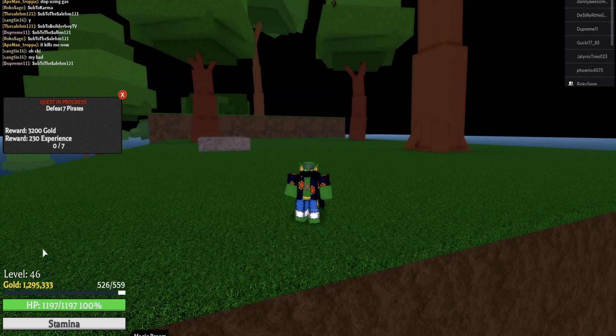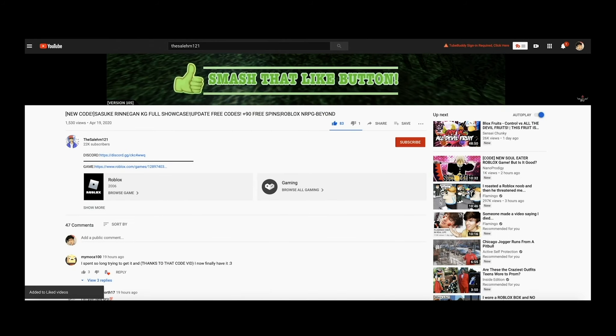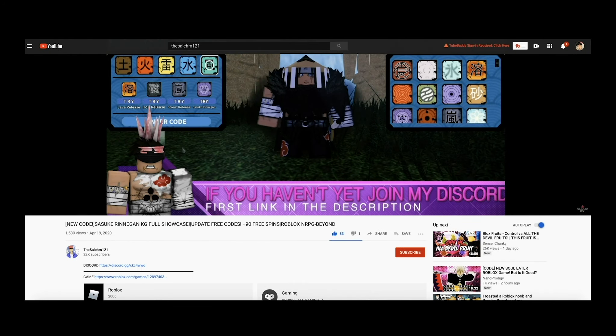Once I get the green light, the giveaway prizes are going to be Robux. If not, it might be something else. To enter the giveaway, all you have to do is leave a like on this video and leave a comment. You can leave any comment, but make sure you include the hashtag in your comment to enter. You also have to be subscribed — if you're not subscribed, you can't enter the giveaway.